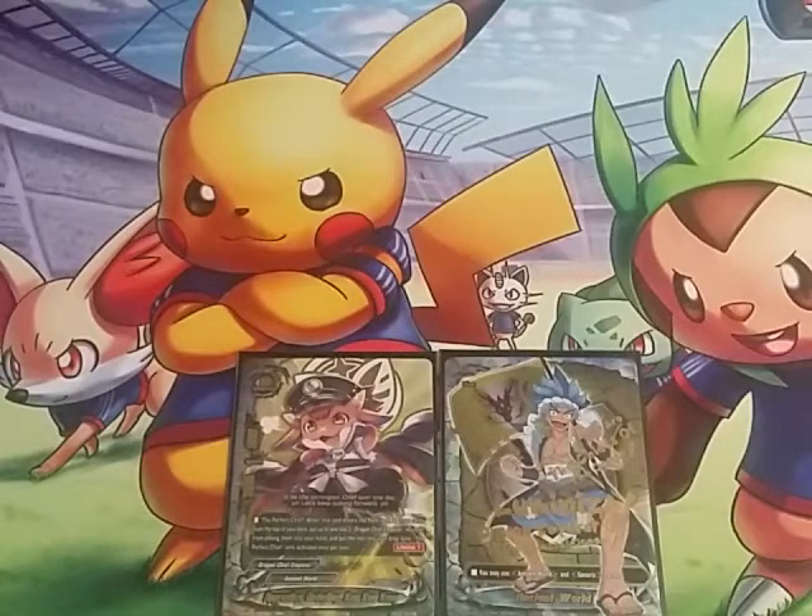All right guys, this is Trey with Total Justice Gaming here. We're gonna do a deck profile on my new Ancient World deck. This deck is gonna be kind of like what everybody's calling the mill version of Jaeger. We'll start off with the buddy. The buddy is Apprentice Underling Kong Kong. He's one of our size heroes.